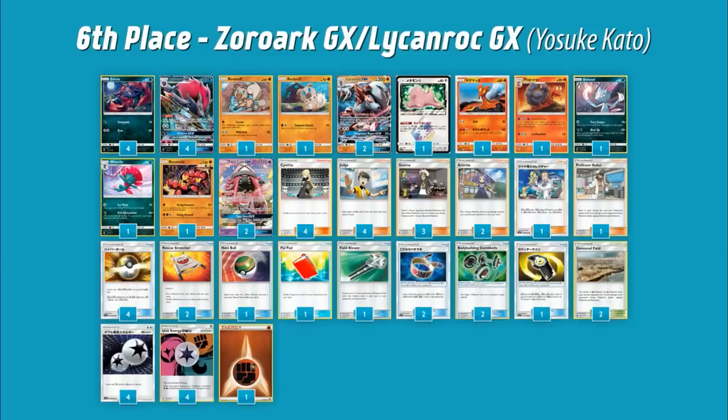You can get Ditto Prism off of Professor Elm's Lecture — a card a lot of people are excited about. You search your deck for three Pokémon with 60 HP or less, reveal them, and put them into your hand, so you can get Ditto, Zorua, and Rockruff. That actually makes you want to play the 60 HP Rockruff again in decks like this. There's also Counter Gain — a new tool card: as long as you have more prize cards remaining than your opponent, the attacks of the Pokémon this card is attached to cost one Colorless less, and it does not specify GXs.